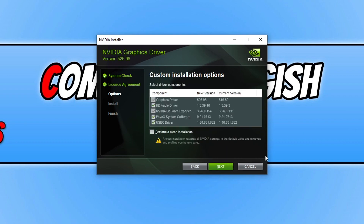Basically what a Clean install means is it will wipe all your Nvidia settings and restore them back to their default values, and it will also remove any profiles you have created. So if you're having problems with some of your games like graphics issues or crashing, I would recommend you do that.